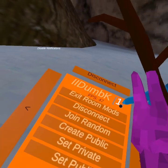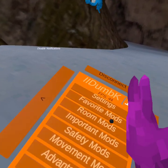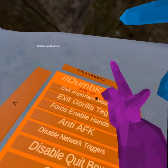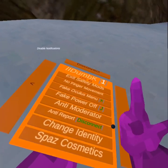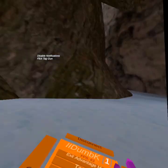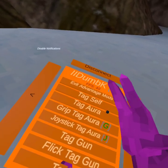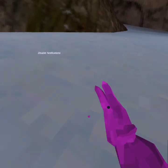Exit room, room mods: disconnect, join random, create public, set private. Important mods — you can just look over them, they're not that good. Safety mods: most of them don't work. Spice cosmetic does work. Advantage flip tag works. Tag gun does not work, tag wall does not work.